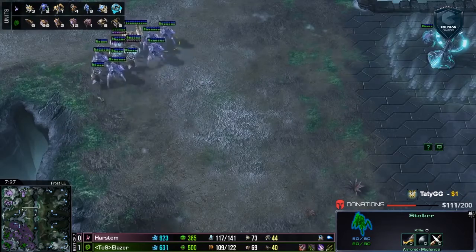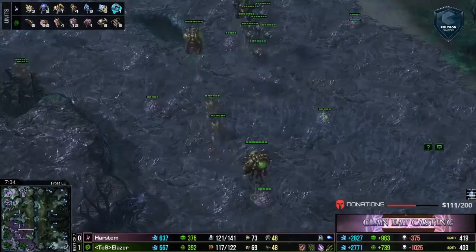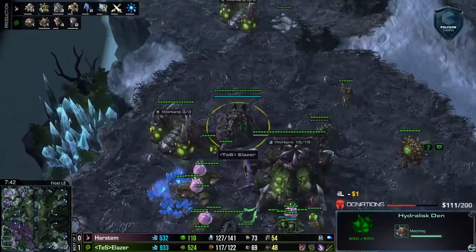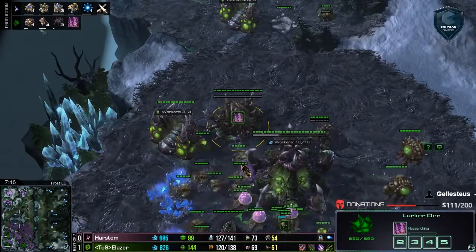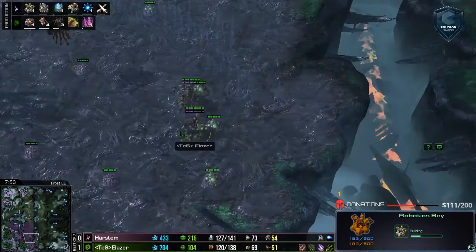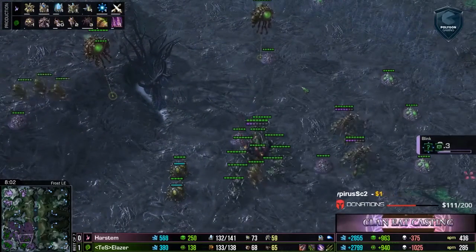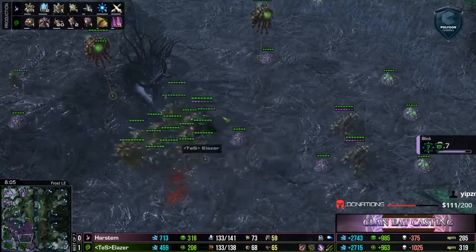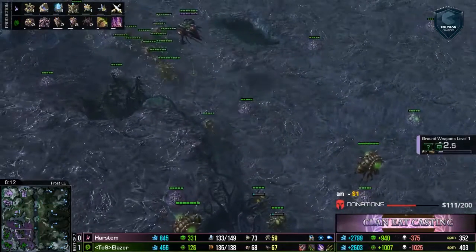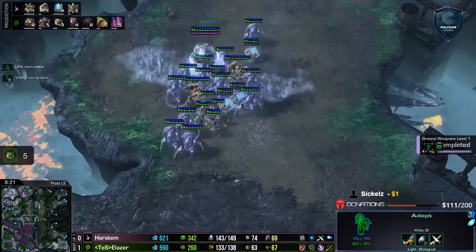This is a pretty solid composition. As a Zerg player, what could really take this down? He is about to finish his Lurker Den — the Lurker Den changes the game a little bit. It allows the Protoss to accidentally move into Lurkers. If he doesn't have an Observer and he isn't looking specifically at his army, they walk into three to six Lurkers — that entire army takes so much damage. But he will have to make a mistake for that to happen. Lurkers are morphing — three at the moment, two Hydras in production and a bunch of Lings. Harstem does not know about the Lurkers yet.